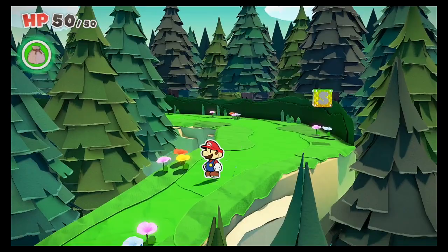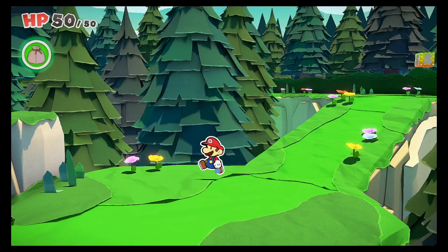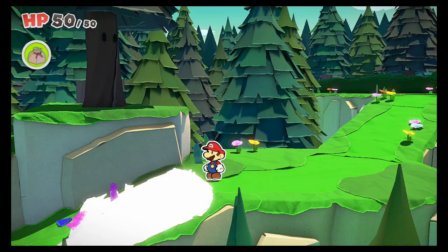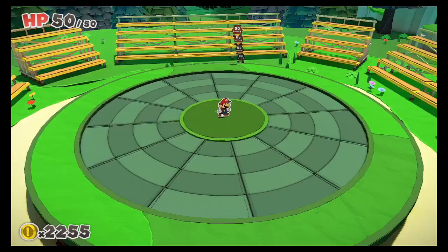Welcome back to Paper Mario: The Origami King on Nintendo Switch. We're in the Whispering Woods — last time we went through some tutorial action, made our way through the woods, and had our first battle outside of the castle. Now we're making our way along covering origami spots with confetti. The tutorial in this game is cool — it gradually teaches newer players how to play.